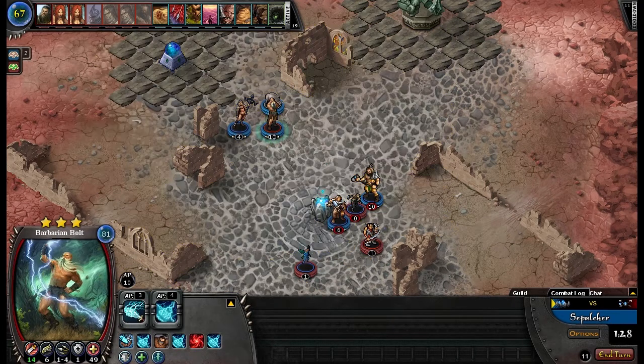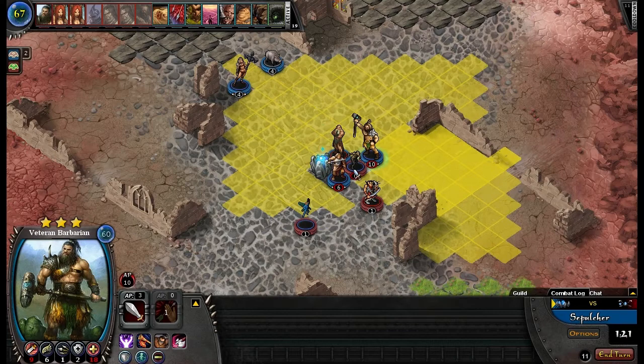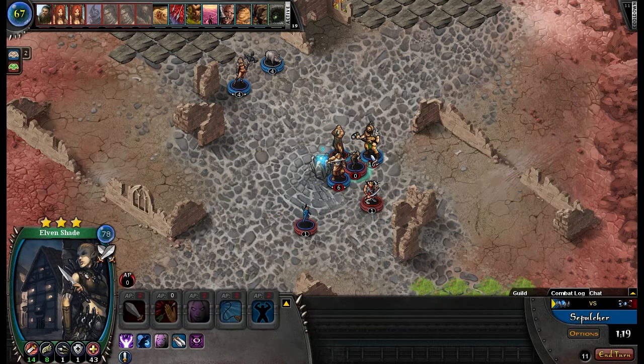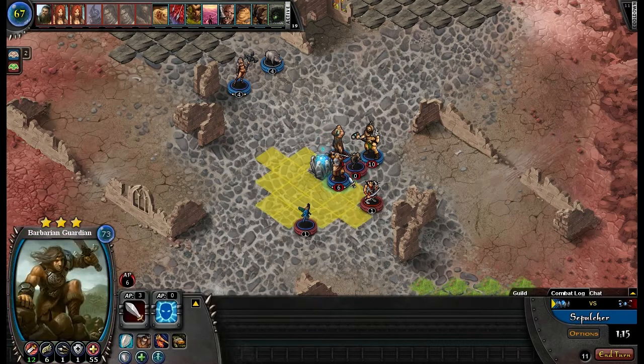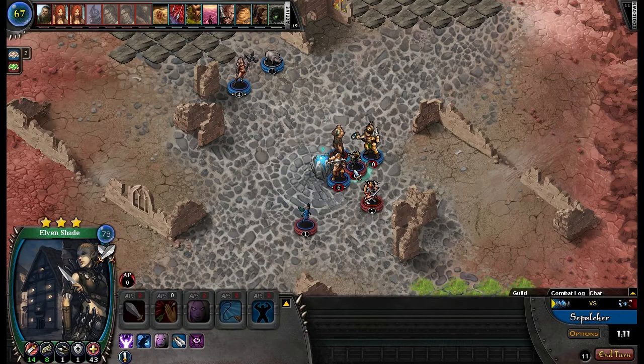I'm just gonna move in like this. We're gonna calculate the damage real quick. I'm gonna go ahead and attack — 8, 16, 27, 16, 3.